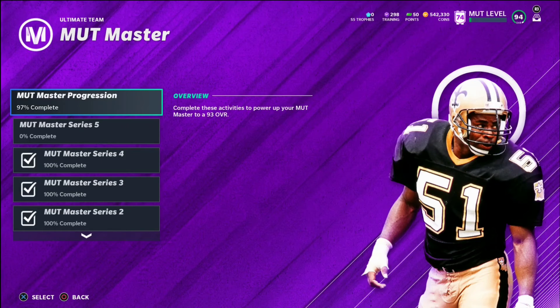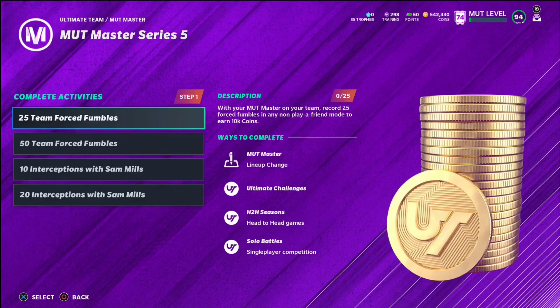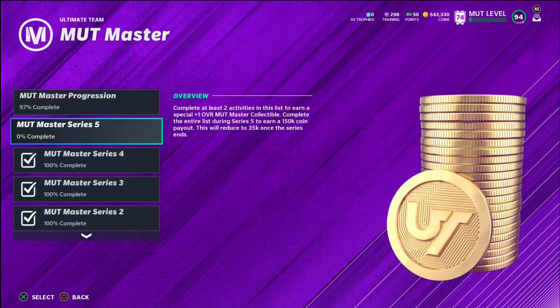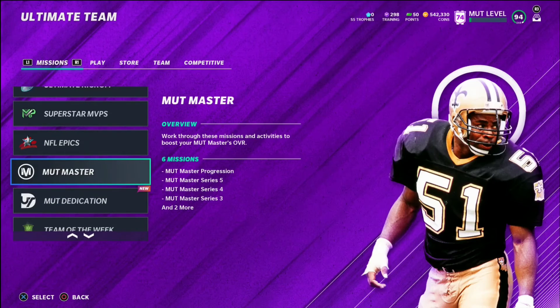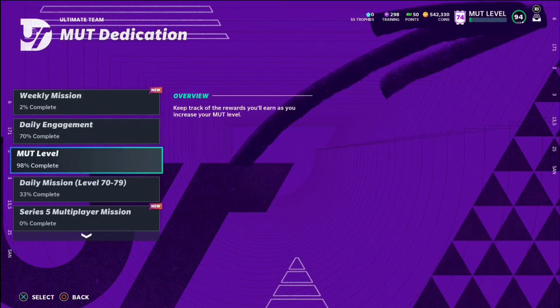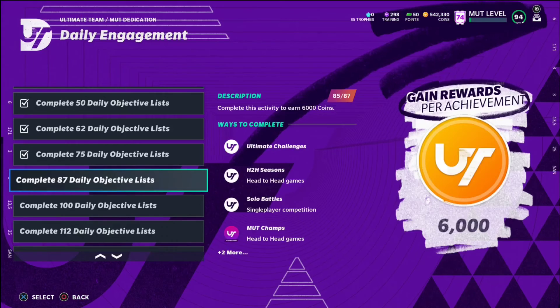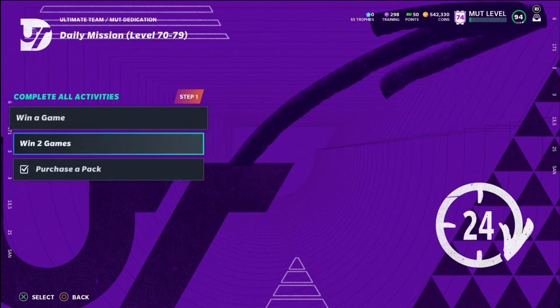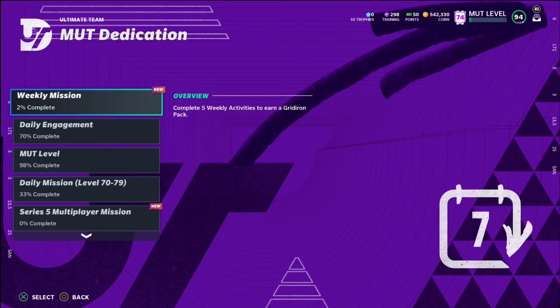If you complete two of the Sam Mills objectives, you get another token to upgrade him. This is super worth it — you get 150k if you complete all four of these objectives, really really nice stuff. You have to do it before the series ends, or you only get 35k after that. So just make sure to do it — it's a free 150k, well worth it in my opinion.